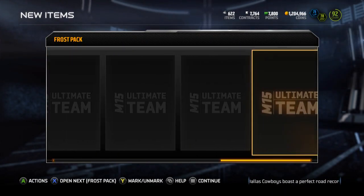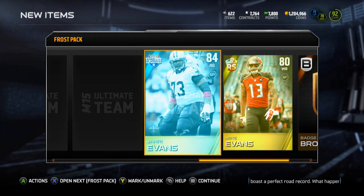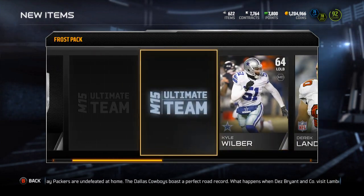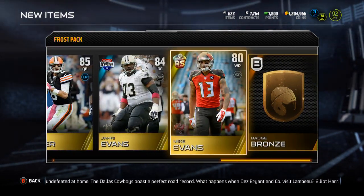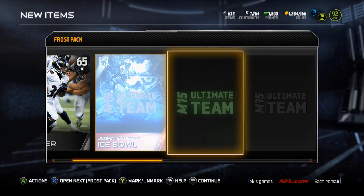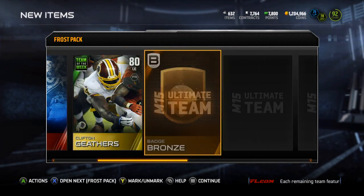Ice Bowl, Dan Williams Team of the Week, bronze, Herselich, Garrett McIntyre, Rising Star Dion Buchanan, and bronze badge. Come on, give me something - give me an elite, at least one elite please! Brian Hoyer, then a bunch of silvers and the Ice Bowl collectible. Oh my gosh, this is terrible - four more packs.